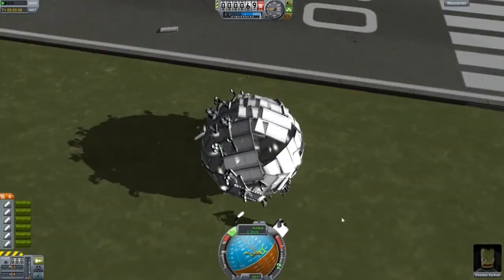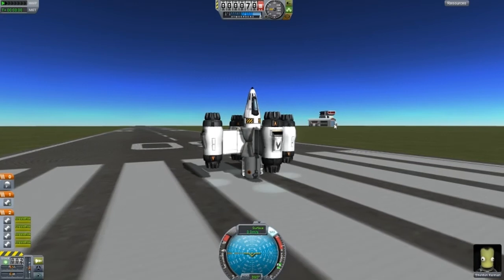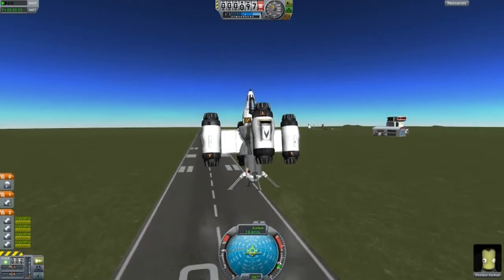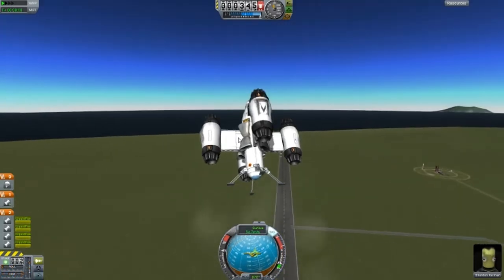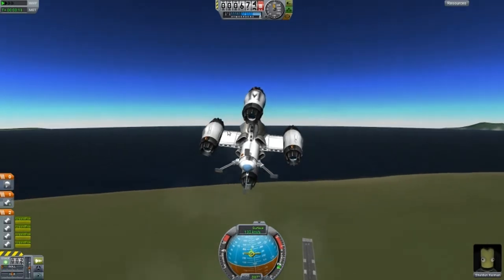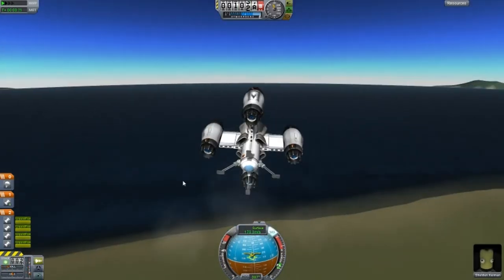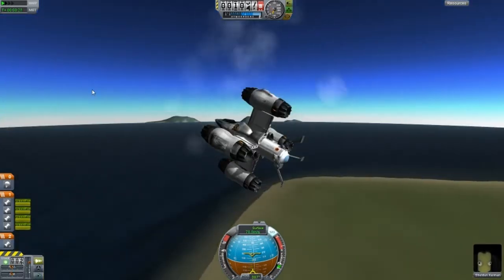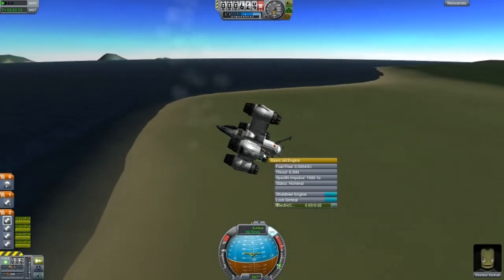Next design is called the Four-Way, and it does have an interesting feature. You can control it, though it's drifting slightly to the left. I'm adjusting to get it horizontal. You press number one on the keyboard to go against your momentum, then press one again and these engines start up.